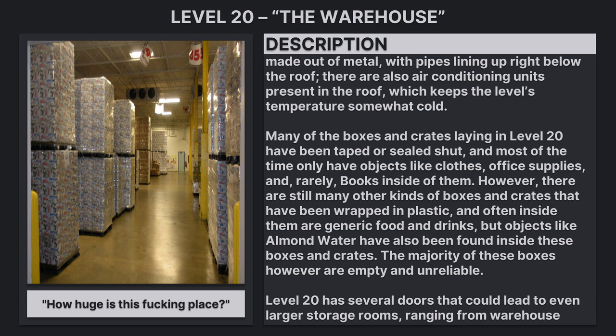There are also air conditioning units present in the roof, which keeps the level's temperature somewhat cold. Many of the boxes and crates in level 20 have been resealed shut, and most of the time only have objects like clothes, office supplies, and, rarely, books inside. However, there are still many other kinds of boxes and crates wrapped in plastic, and often inside them are generic food and drinks, but objects like almond water have also been found. The majority of these boxes are empty and unreliable.